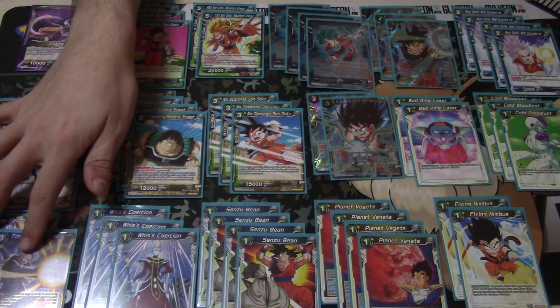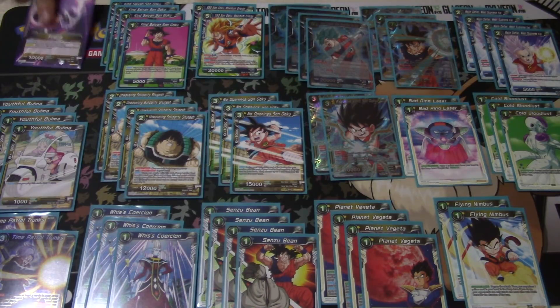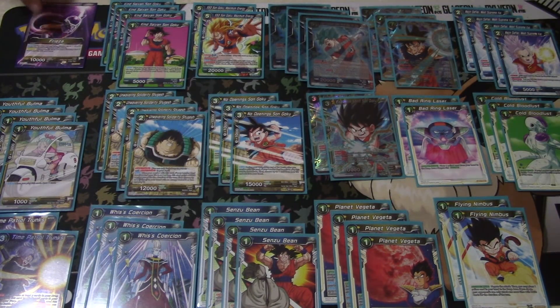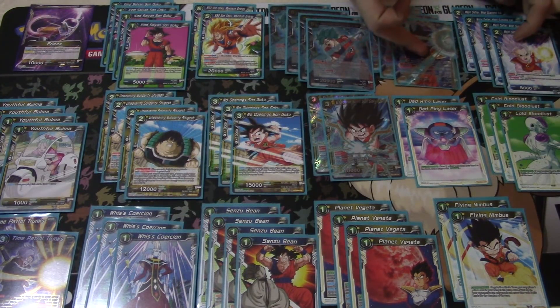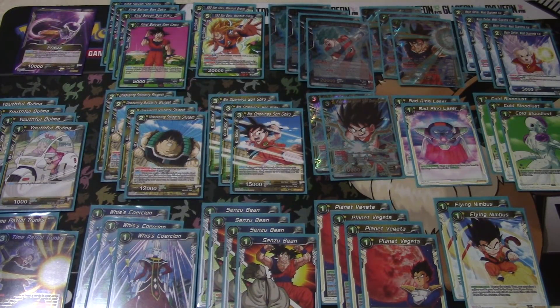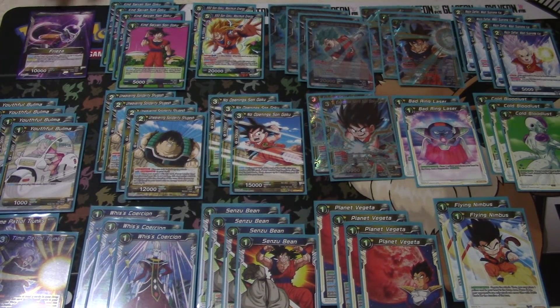I played two Time Patrol Trunks — I was going to switch to Mass Saiyan to self-awaken earlier, but I realized this leader doesn't really need to awaken. He does his effect on his front side, and all the flip side does is let you unrest two cards, which is only great if you have this and an Ultra Instinct out simultaneously. The drawing benefit is awesome but not critical, so I opted for Time Patrol Trunks for the extra draw acceleration instead.